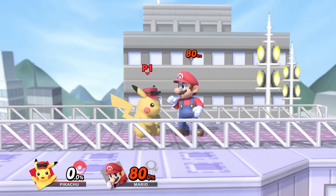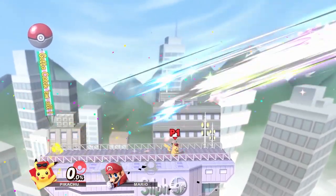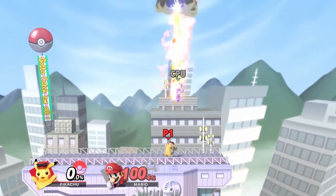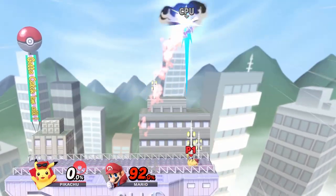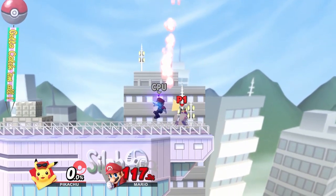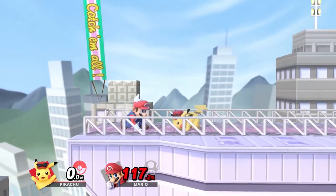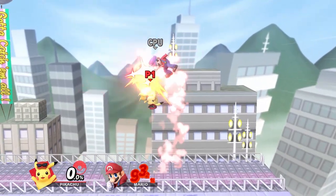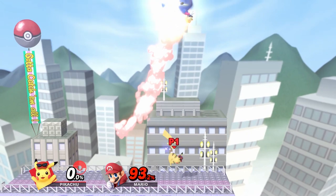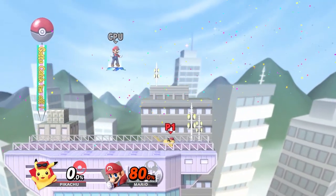One more important factor to this combo is reversing the thunder at the end to dictate where the opponent gets launched. If the opponent is on the right of the huge shock hitbox they will be sent to the right, and if they are on the left they'll be sent to the left. To make the opponent be sent in the direction of the closest blast zone, we need to shift Pikachu closer to the center of the stage to get the correct direction. After you do all the correct inputs and properly hit the thunder, you want to reverse the thunder to send Pikachu in the opposite direction. This will make Pikachu hit the opponent with the area around his back, which will send the opponent towards the blast zone.